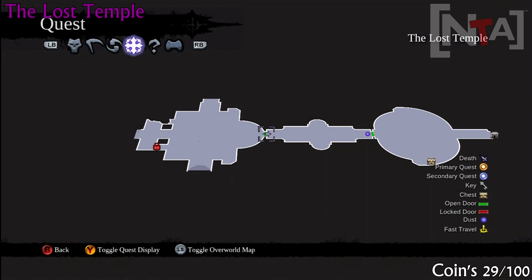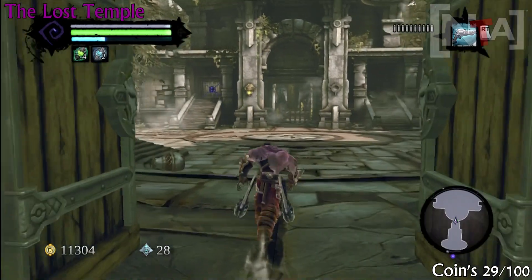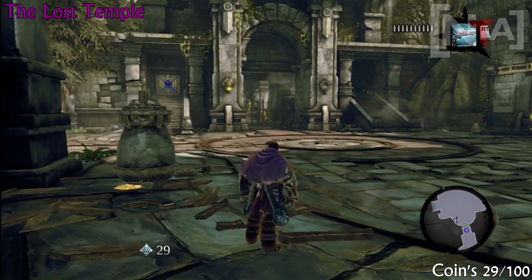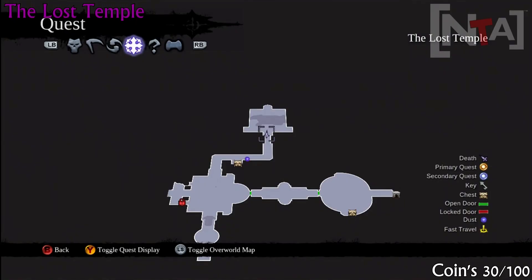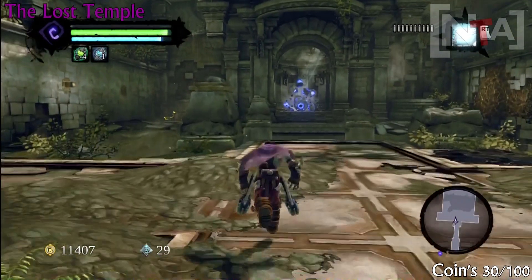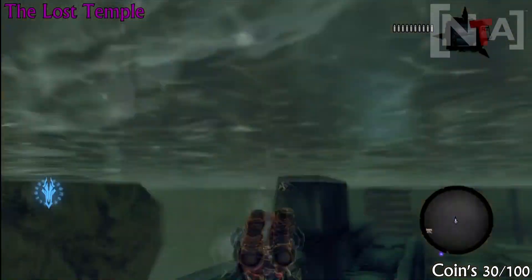Now you want to head into the Lost Temple. This is after you proceed after the Nook — once again this is part of the story. Coin number 29: as soon as you get two areas into the Lost Temple, it will be to your left. Once you've taken the only route possible through the Lost Temple, you will come to this area. You will see that golem in the far back, and all you want to do is jump to the water and pick up the coin.